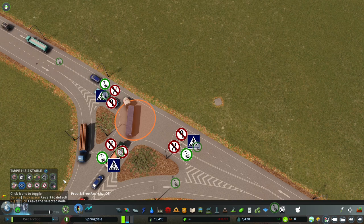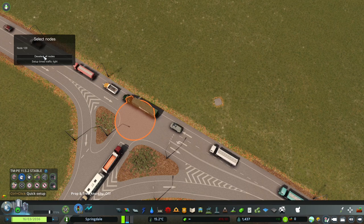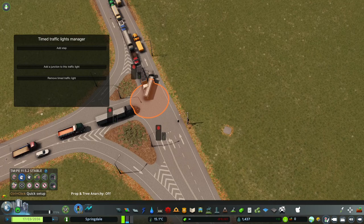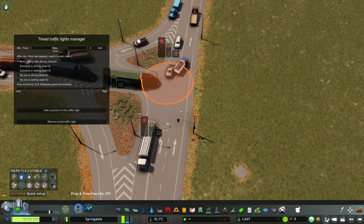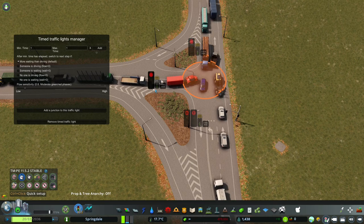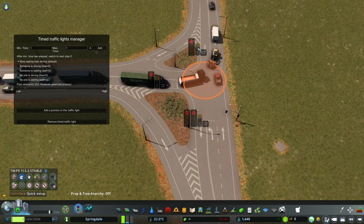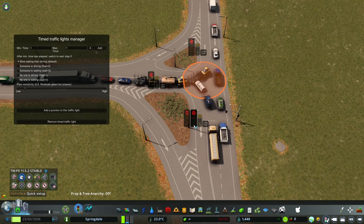So what we'll do is we will actually signalize this. In the first instance, let's add a manual traffic light — no, we want this guy. If we add that, let's select and set up the timed traffic light. Now what we'll need to do is add a step. I'll quickly run through my thinking on this. We need to allow for both the through and the left turn. Over here we only need the through. Over there it's only the left — and the roundels, as we call them here in Australia, is all that's needed instead of the arrows.